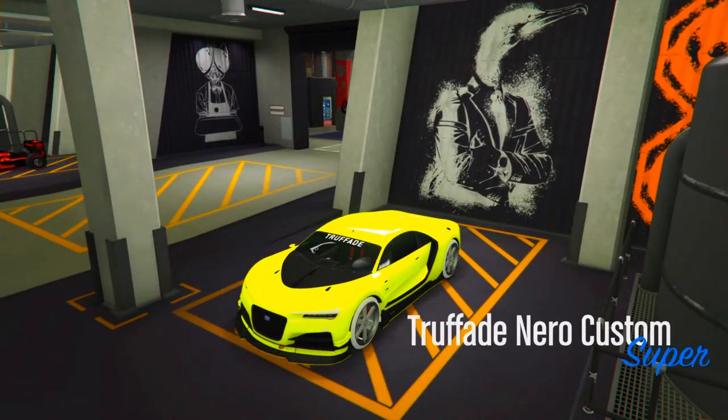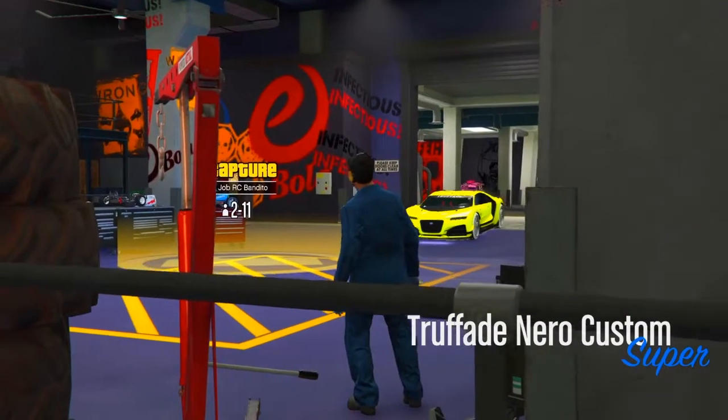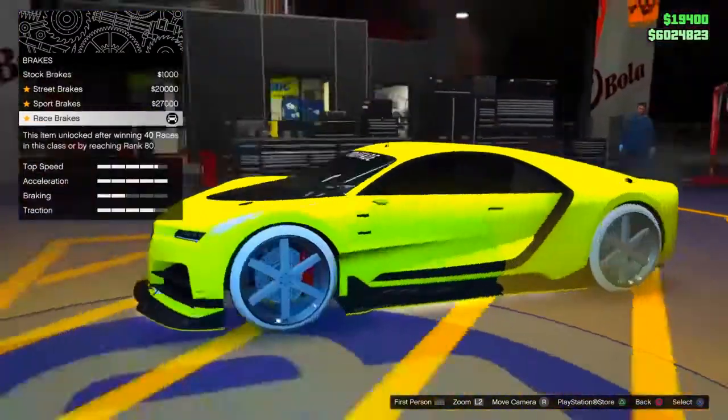First thing: get in any car that you want the tires to merge onto another car. For my instance, I'm going to use the Nero — I'm going to merge the Benny wheels on my other vehicle, the Benefactor Schlagen.